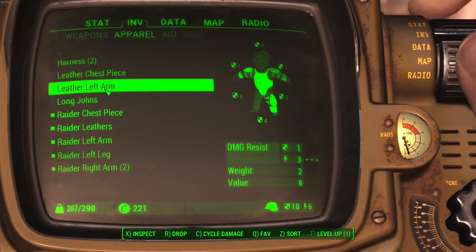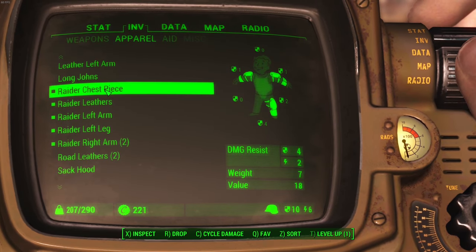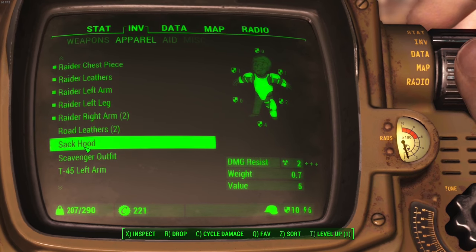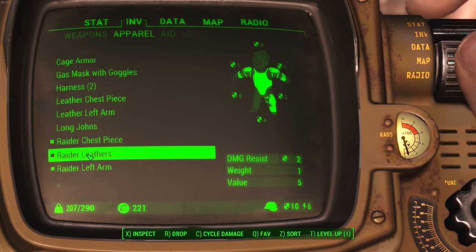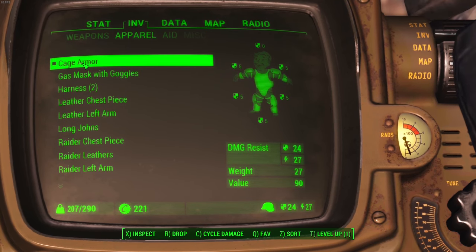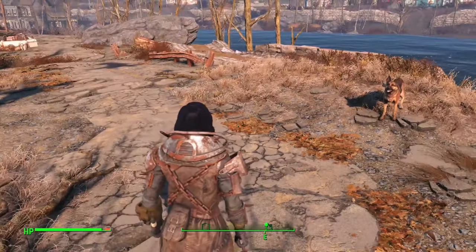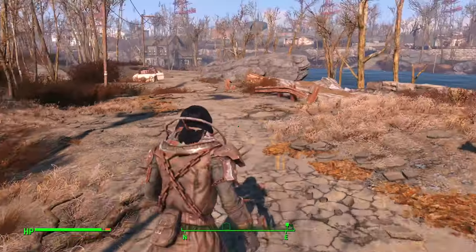I can put a leather one on. No, I have the left arm — I need the right leg. Do I have a right leg? Right arm, left arm. Sack hood? No. My scavenger outfit. Cage armor? What's that? I got a full set of cage armor — I didn't know that. Well, I guess I'll be rocking the cage armor.